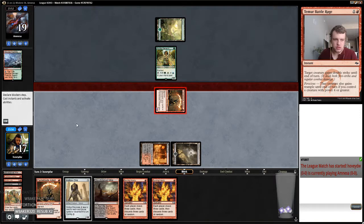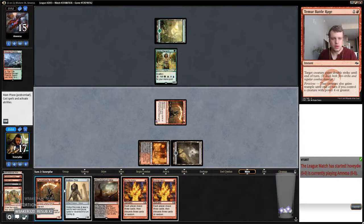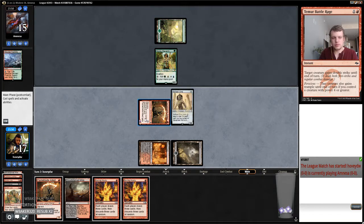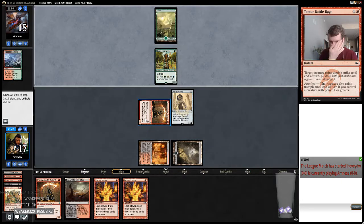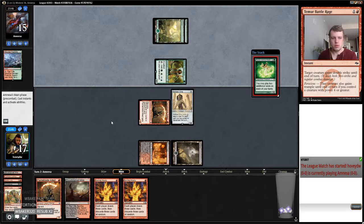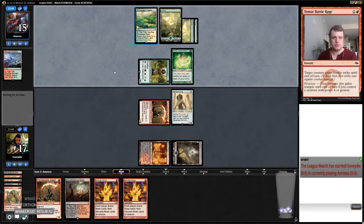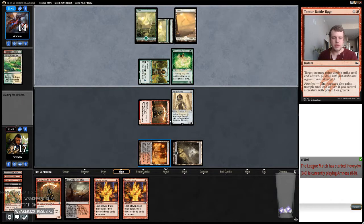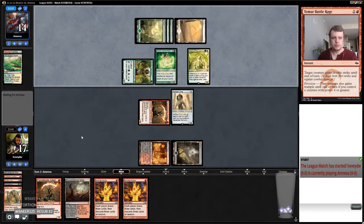We're going to have nine power in play on turn two. Then if our opponent somehow leaves the shields down — three, six, seven, eleven. I'll just select the green-white value deck. So I might just play Flame Blade Adept and pass, or I might just crash in with this Hollow One.